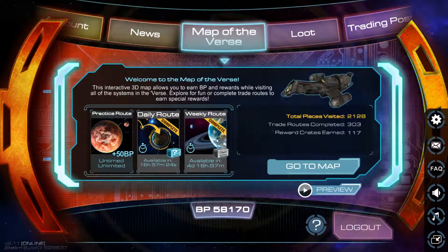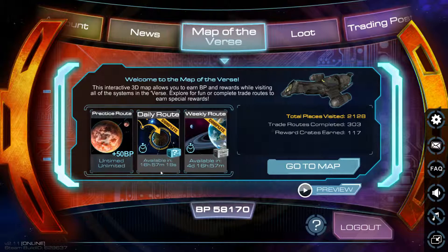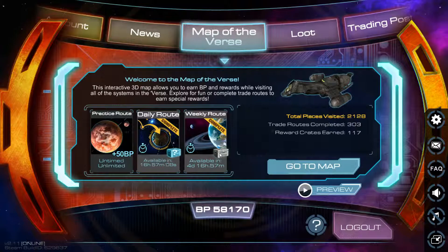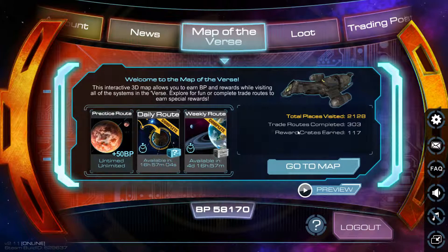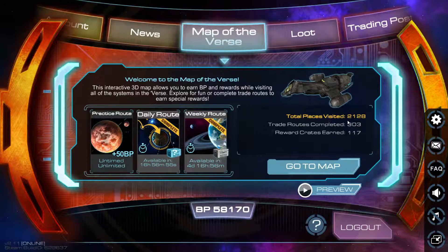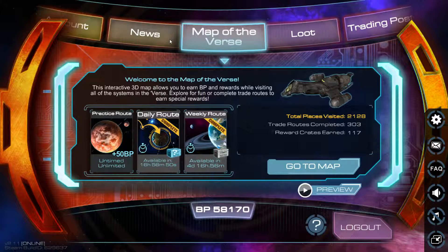To talk about the minigame — it's this, and this, and this, which are all the same game, except this one only gives you 50 brown points, this one gives you a random chest and brown points, and this one gives you a silver chest. You want silver chests and gold chests, not the brown. So I've completed 303 games of this, I've been rewarded 117 times with crates — most of them brown — and I've visited a total of 2,128 planets.